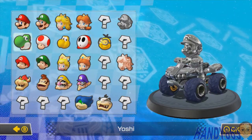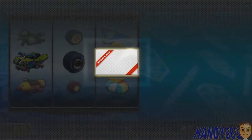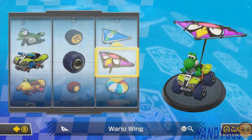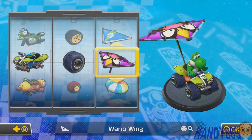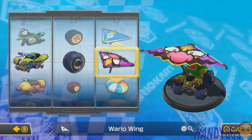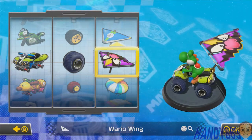So we're moving on to using Yoshi! We have a new parasol — the Wario Wing — it's a Wario face. I thought it was a bird from the other angle. Cool. Comment if you thought it was a bird.